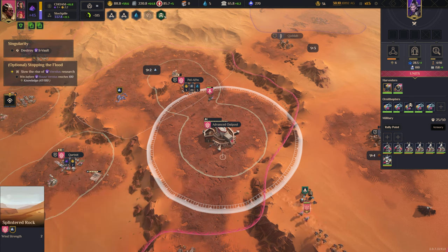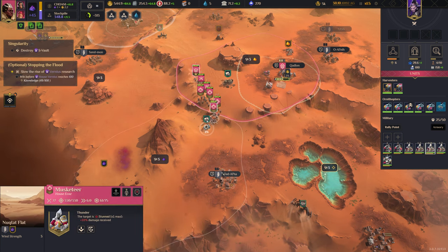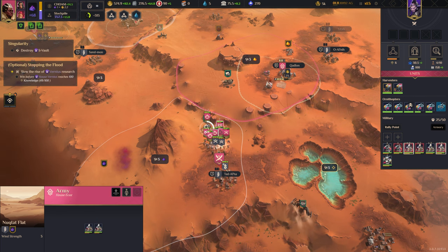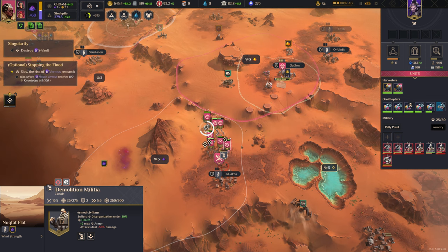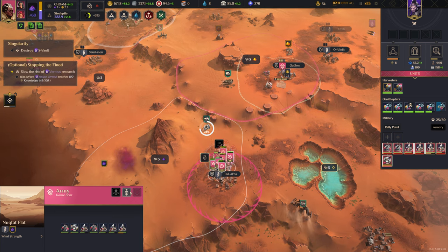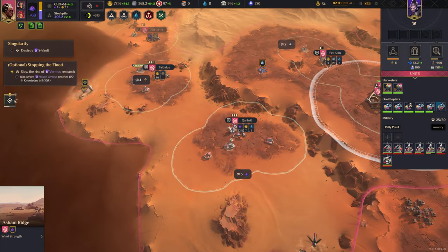Harvester crew cost — definitely. We're getting 11 authority per turn, which is great.